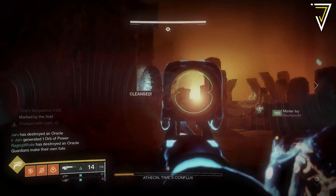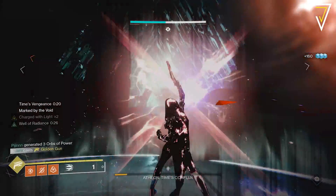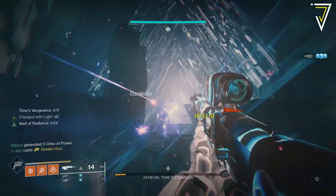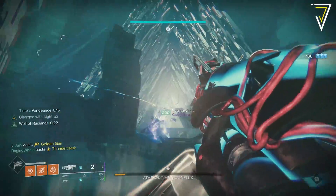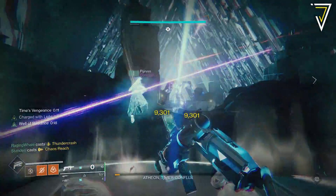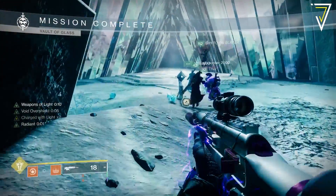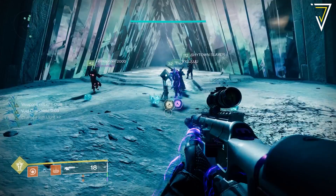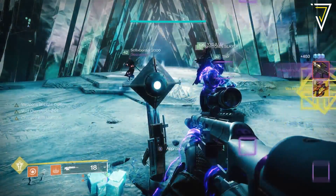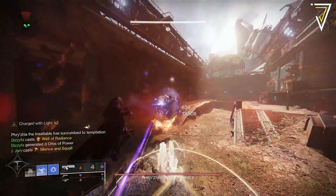Moving on to the featured raid and dungeon: this week sees us return to the Vault of Glass, which returned back in Season of the Splicer. Defeating the final boss grants an additional pinnacle reward. It's also an excellent chance to get your hands on the Vex Mythoclast, as whenever raids are featured their raid exotics become farmable again.